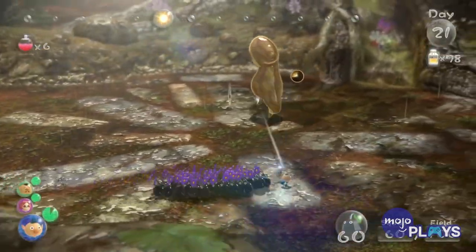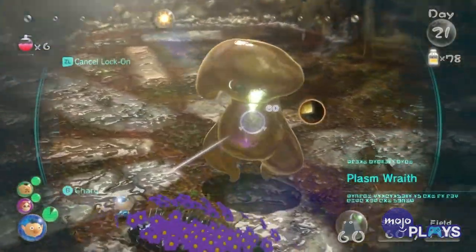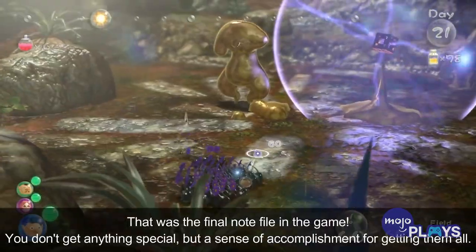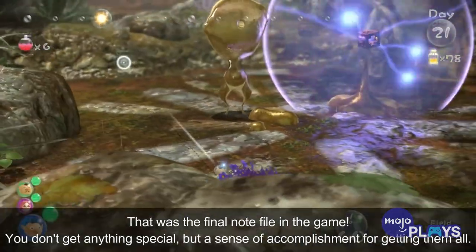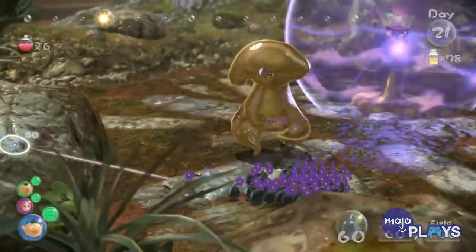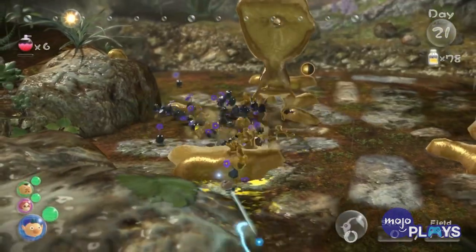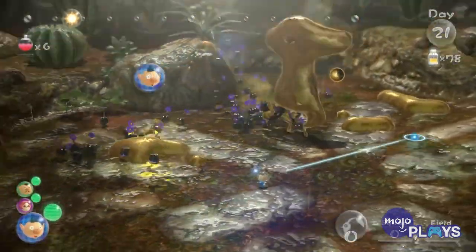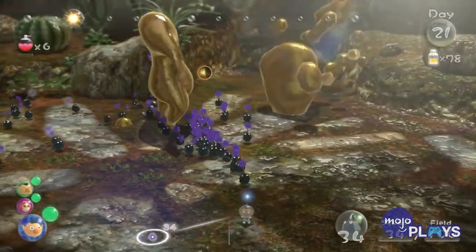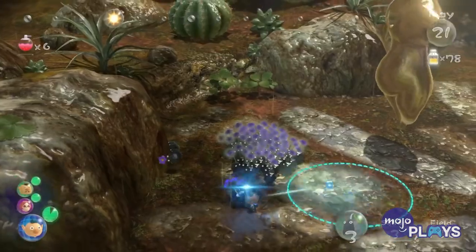The final boss of Pikmin 3 is absolutely one of the toughest bosses in the series, and understandably so. This is the true test of your journey, the ultimate challenge to see if you understand everything there is to know about Pikmin 3. But the Plasm Wraith can make it harrowing, as it is a creature that — unlike the Armored Cannon Beetle — is impervious to any and all damage, at least during the chase sequence.